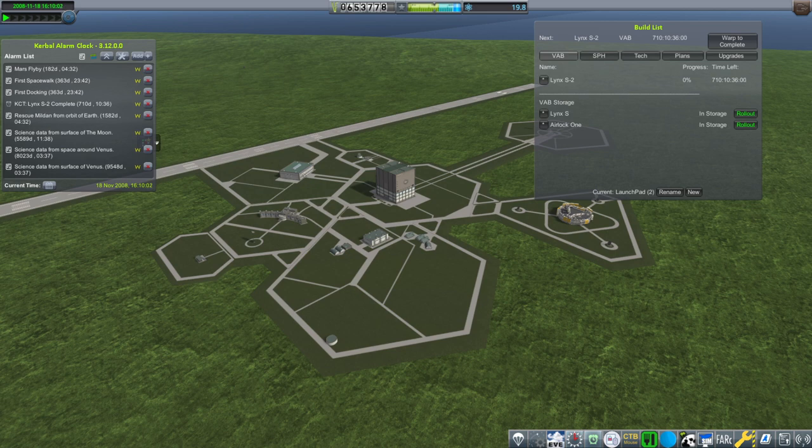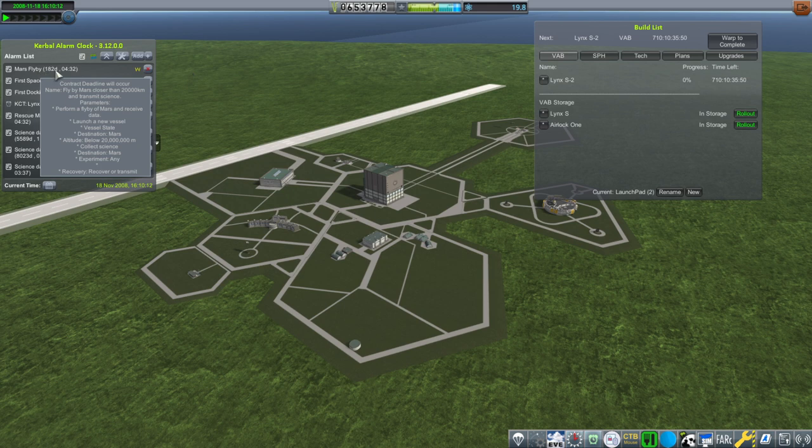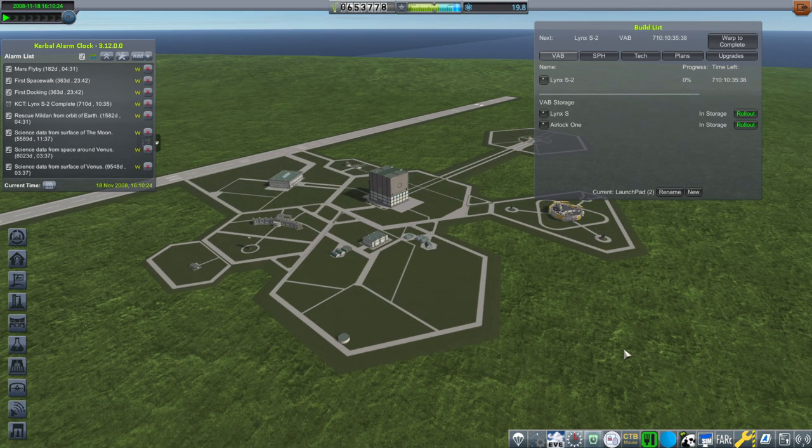Hello everyone and welcome back to my RP2000 career in Kerbal Space Program 1.8.1. In this video we are in a dire situation as far as our budget is concerned because we are going to fail the Mars flyby mission. It is up in 182 days and we don't have a window to get to Mars in 182 days. So we have picked up the first spacewalk and first docking missions and we need to do those.